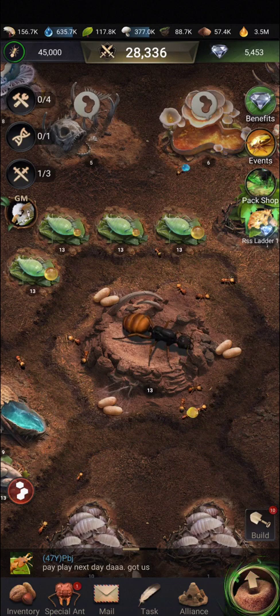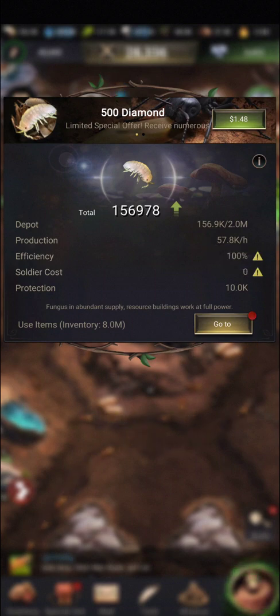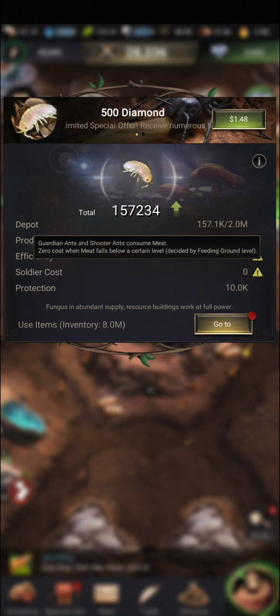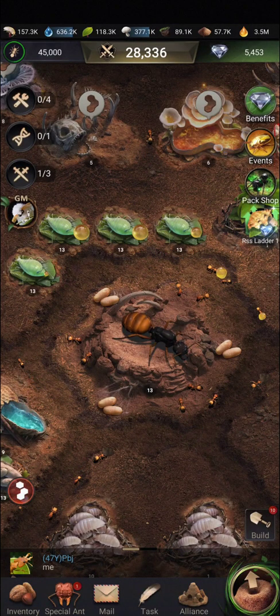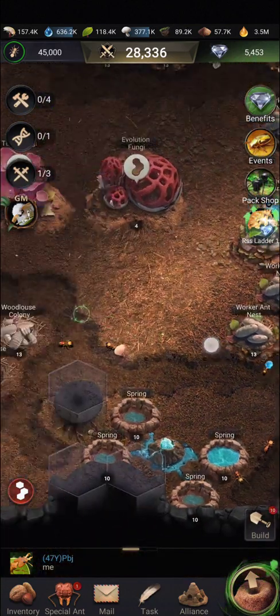The farm is producing at a baseline of 57.8 thousand units per hour for meat. When the farm is active you can see the amount of meat is going up. The efficiency depends on the fungus supply. I have no soldiers so my meat doesn't get eaten up — there's no meat maintenance cost.